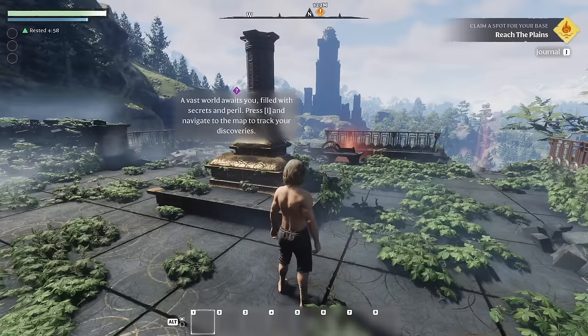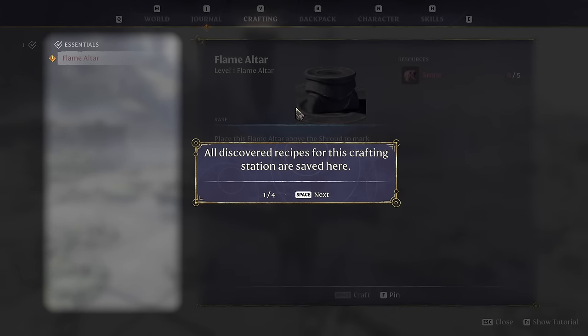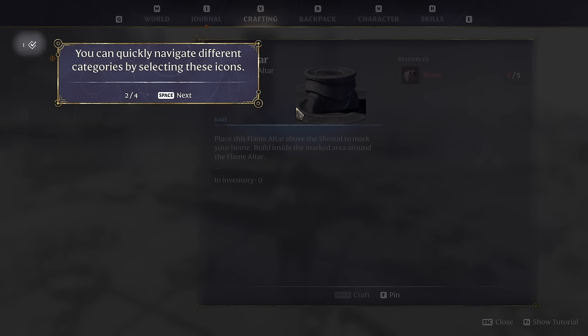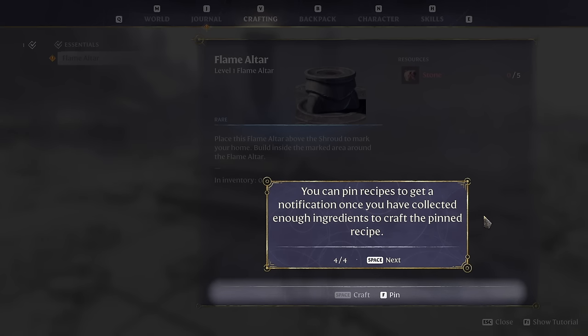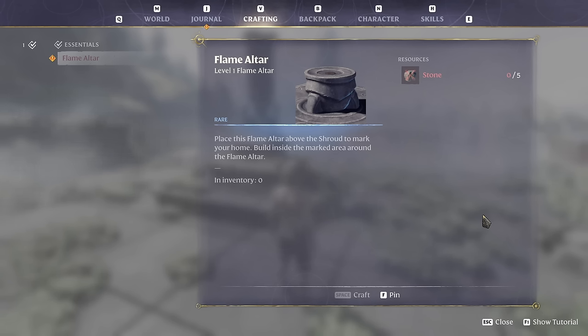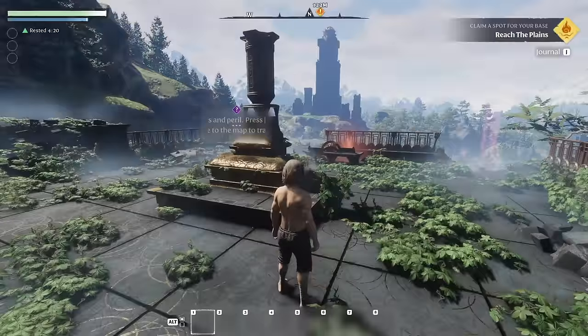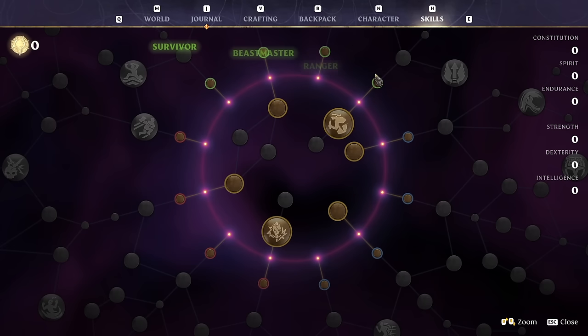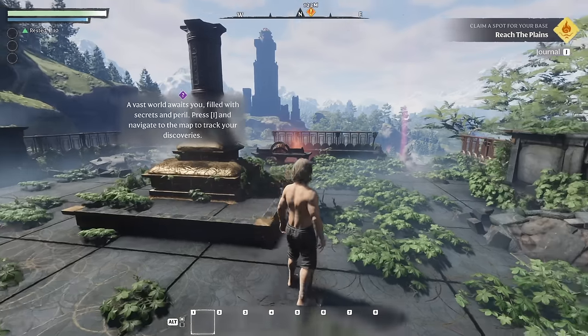You can press M to access the map. All discovered recipes for the crafting station are saved there — you can navigate different categories by selecting icons, find requirements and ingredients, and pin recipes to get a notification once you've collected enough ingredients. We need five stone to make the flame altar. We start with nothing except our little shorts, which unfortunately have no physical or magical resistance, so that's gonna be a problem.